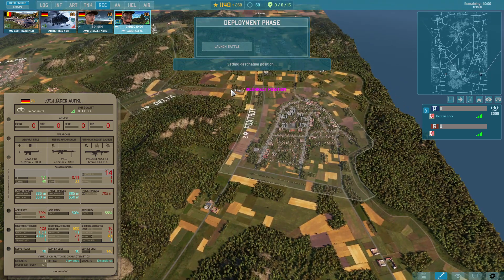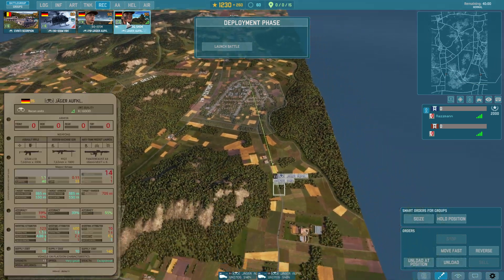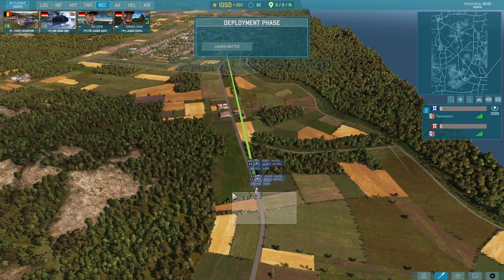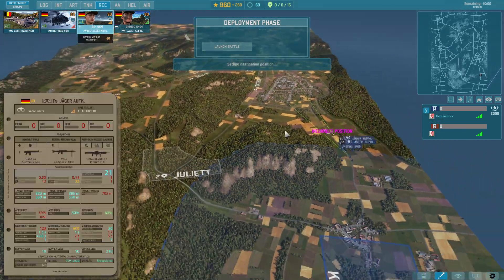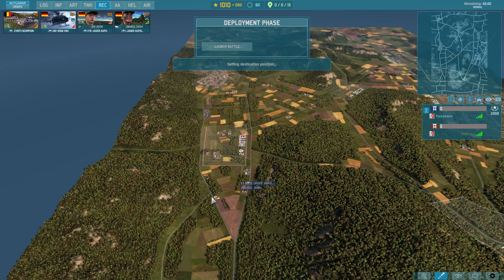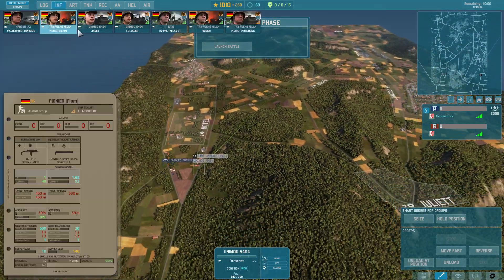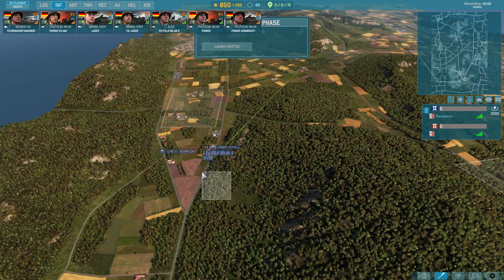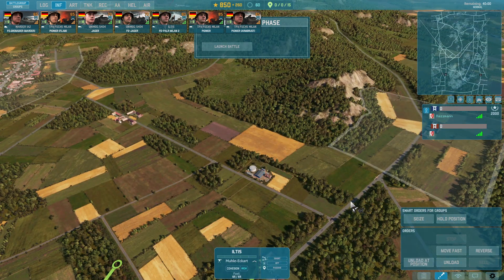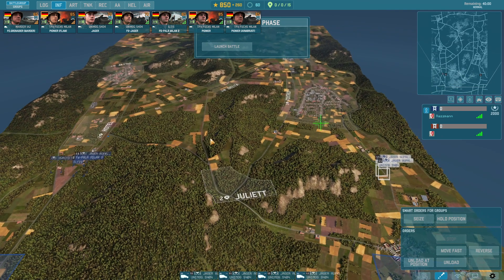I definitely want to defend this and make sure we don't get attacked in the early game. So let's unload you in here — two more. Jäger auf Garage is so stupid. Unload you in there. Let's get a Scorpion as well. Unload you in here. Get some forward Milan IIs.